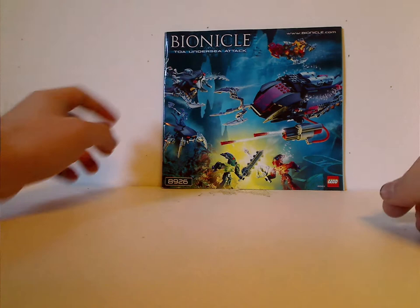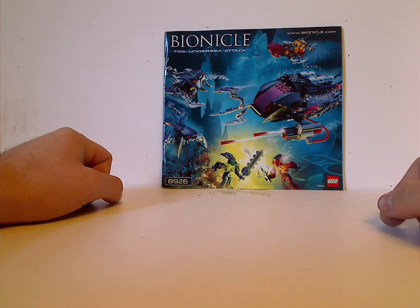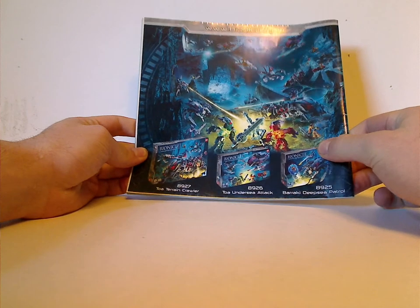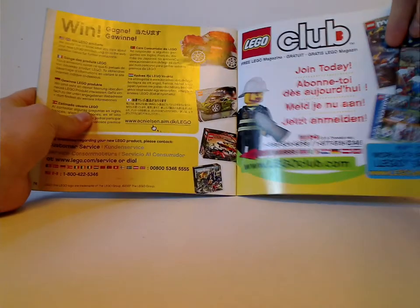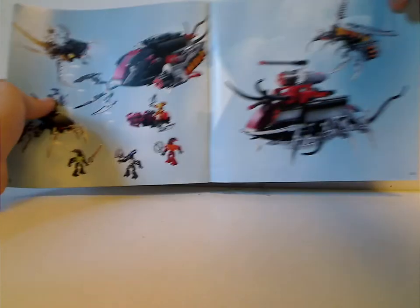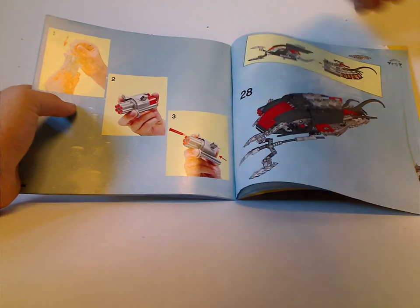On the front of the booklet, you can see the Bionicle logo, Toa Undersea Attack, Bionicle.com, a picture of everything in action with some light-up crevice which is probably where the Mask of Life is, the Lego logo, and set number 8926. On the back, there's a large promotional poster of all the playsets, a Lego club online survey section, a realistic picture of the set, a crazy-looking alternate build, the pieces that come with the set, the last building step, and how to shoot the Cordak blaster.